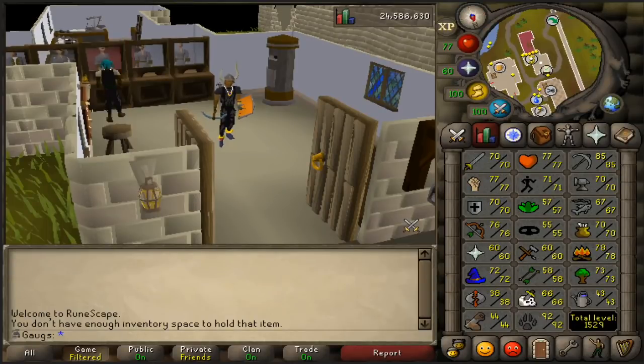Welcome back to another Iron Man video. Today I'm starting off by killing some blue dragons. You can probably tell from my gear that I'm going to range them — it's honestly super chill. I have the room crossbow and broad bolts, so it's going to be easy to AFK. We'll get some decent range XP and some hides and bones to help progress the account.